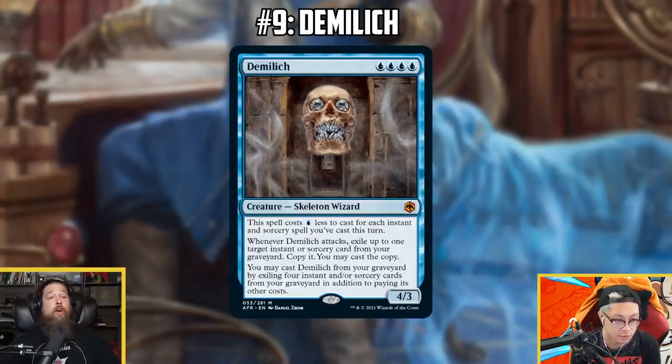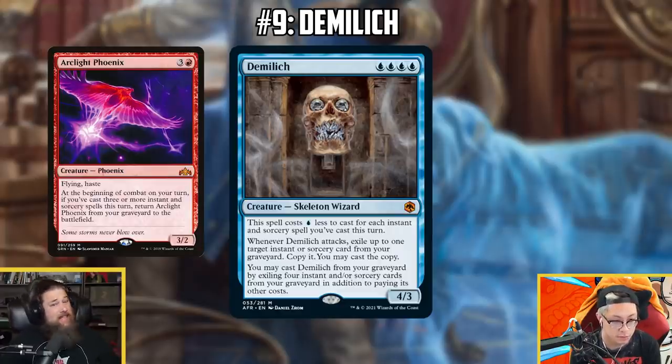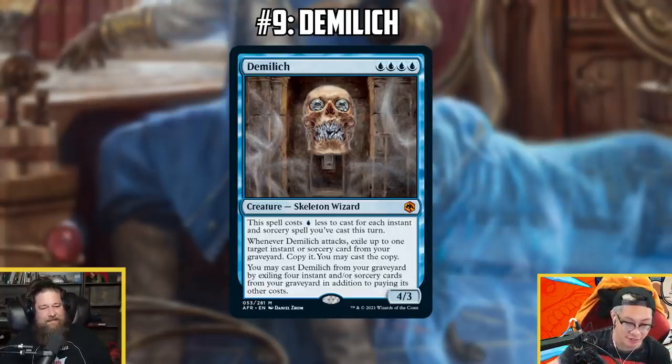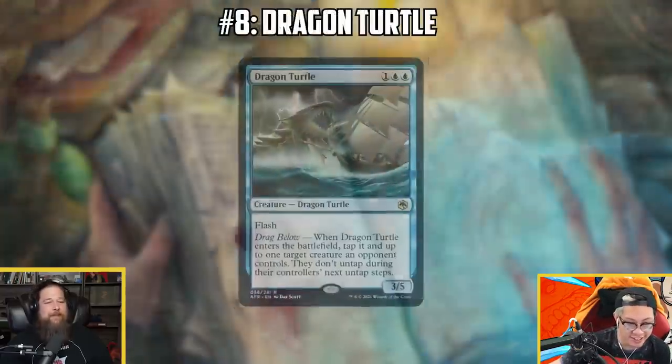Demi Lich is a card that came onto my list kind of late. At first I thought it'd be great in Modern, Historic, maybe Legacy. The real concern is there aren't enough cheap spells in Standard — no Manamorphoses or anything like that. But the lesson I learned with Arclight Phoenix, which I massively underrated, is that if something can come back from the graveyard repeatedly for cheap or even free, it's probably going to be better than you think. Free graveyard recursion tends to be broken.